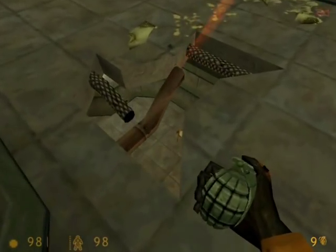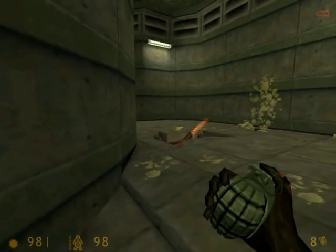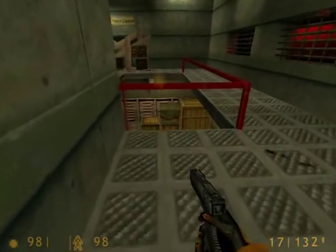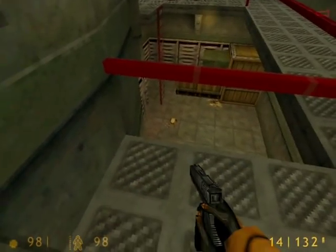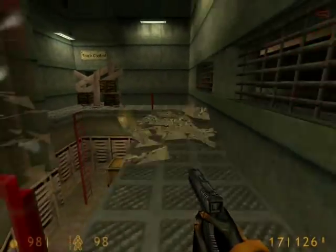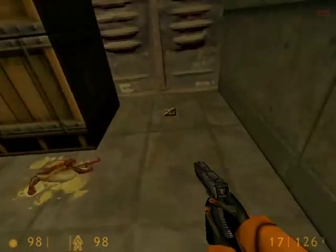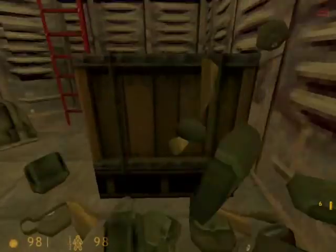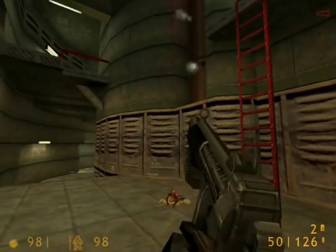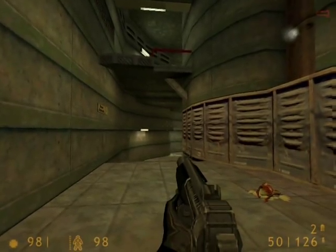You can toss a grenade inside this hole to kill all four of the headcrabs down there — simple as that. Over the next railing, you can kill two headcrabs down below. When you walk on this walkway, it will collapse. Fall down below and then break these crates. We now have Machine Gun Grenades — you can launch these at enemies and they will explode on impact. But we'll use them for a later time.